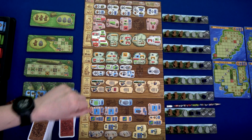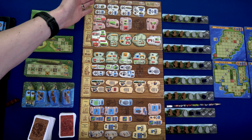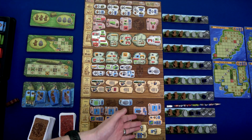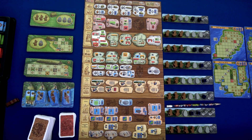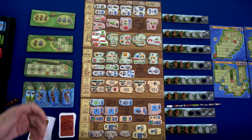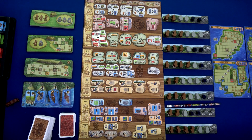Let me explain how actions work. Up at the top we have different columns that denote how many Vikings are needed to activate that space. Activating the far left space needs only one Viking; the second-farthest right requires four. The expansion provides a fifth slot — when you go there it must be the last action you do that turn. You can use either one or two Vikings. If you use two Vikings, you can also play one occupation card when doing this action.